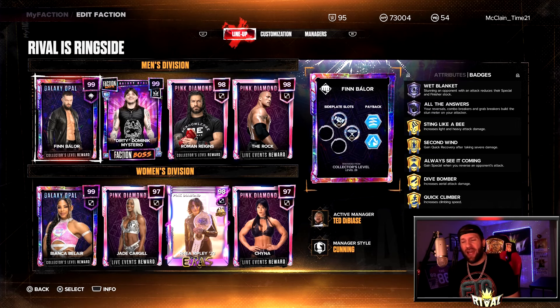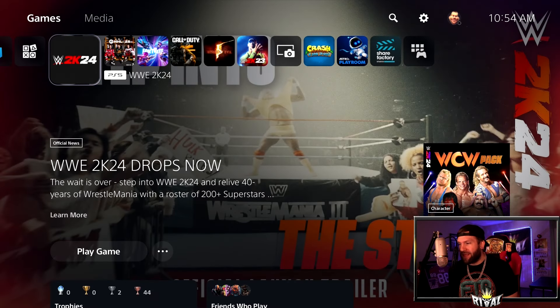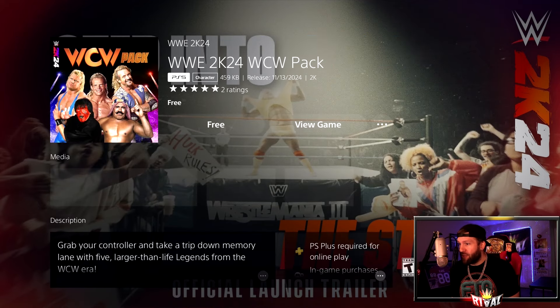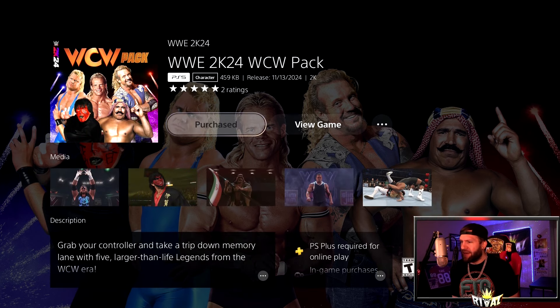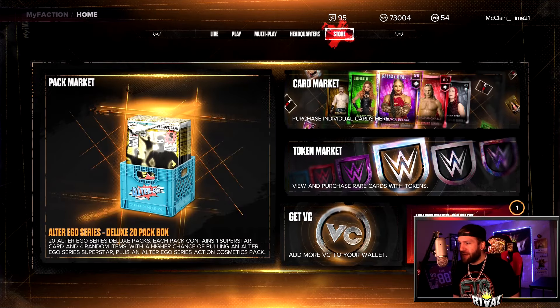Hey guys, I'm Rival, welcome back to the channel — happy DLC day! If your WCW pack did not download by itself, say you have the season pass like I do and it didn't download, you'd have to manually do it. I'll show you right now — click in here. It is free because I have the season pass; if you don't, it's about ten dollars USD. I restart my game and there it is.